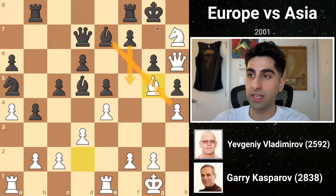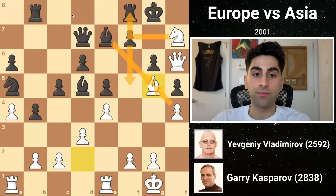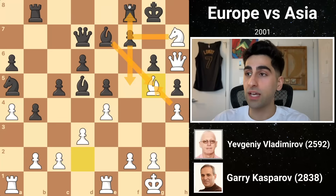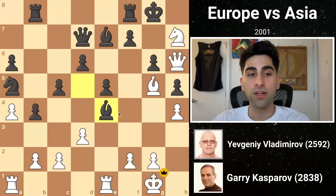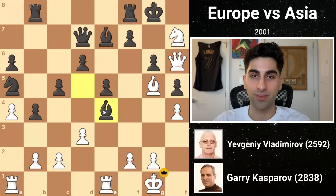White would follow by capturing the rook, and after black would recapture, he would capture on g6 with check before eventually recapturing the bishop, going up the exchange and a pawn. In light of these grim variations, black decides to capture the pawn on e4 since he was going to lose his bishop anyway. But upon playing this move, he realizes that white has a winning combination, and black resigns the game.